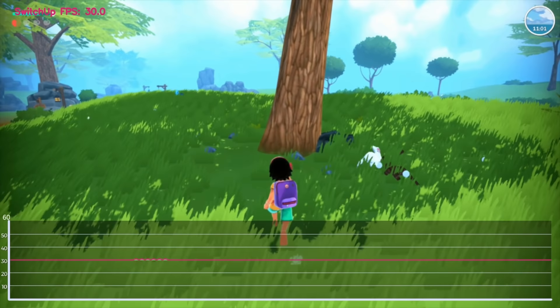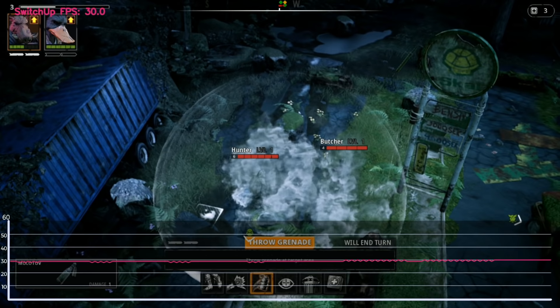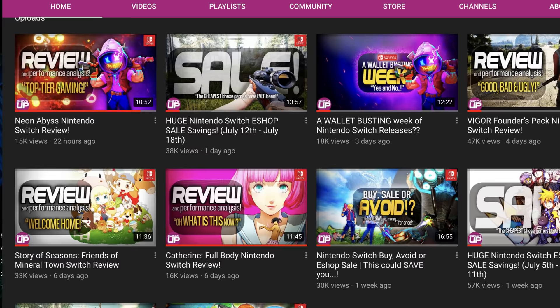Today we're going to look at CrossCode, as that's had a patch already, as well as Summer in Mara, Void Bastards, Rime, and possibly the most requested one of all, Mutant Year Zero Road to Eden, which when it launched looked like it had been regurgitated and was an all-round mess in the visual department.